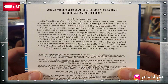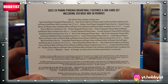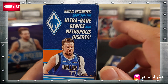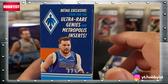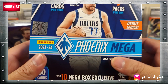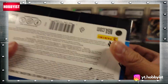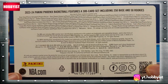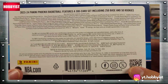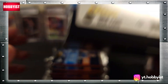Here is the back of the Walmart box — you can pause and take a look at what's inside. In both of these, we might be able to pull ultra rare genies and metropolis inserts and autographs. And there is the back of the Target box as well, with the checklist of what you can pull.